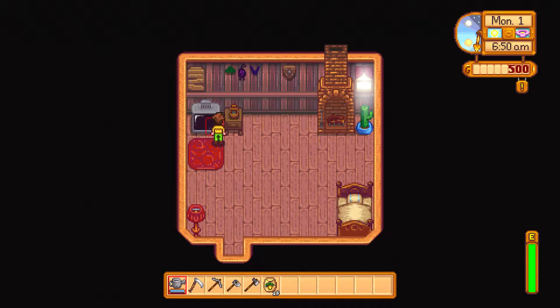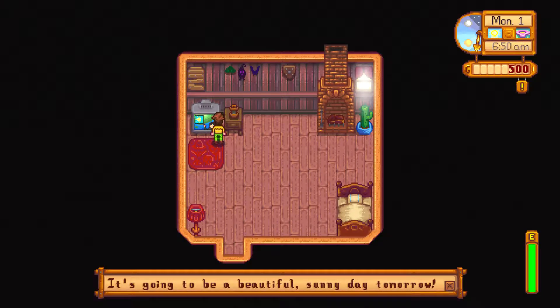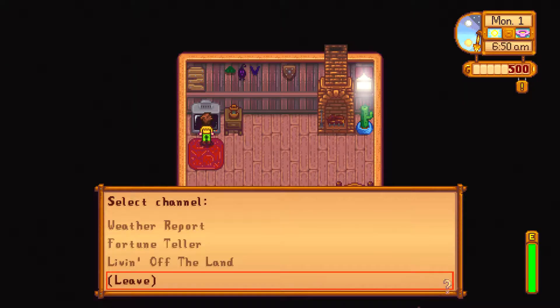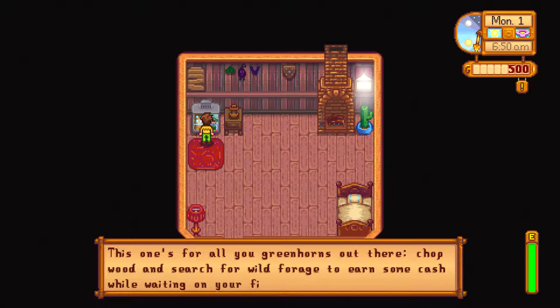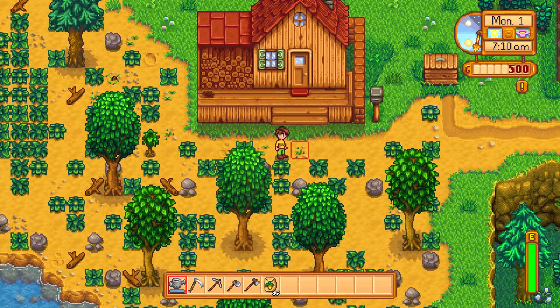Oh look, that's where I'm at — there's the bus stop. What's this up here? Community Center, Pierre's General Store, Mayor's Manor — that's cool. What else do we have? Social — looks like I've got about 10 hearts on each person — that looks good, quite a few people by the looks of it. Skills: farming, mining, foraging, combat — that looks all good too. Newcomer! And inventory — I don't have much inventory, that's for sure. And we've got 500 gold.